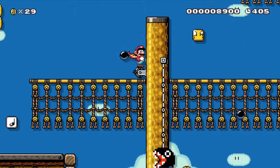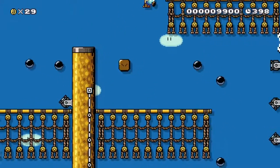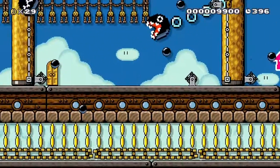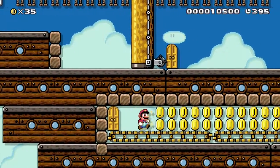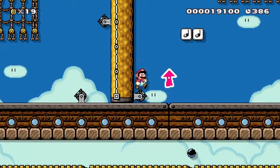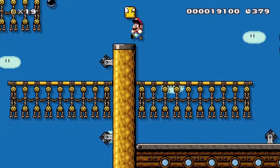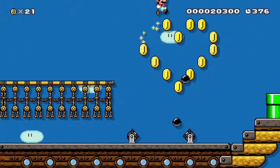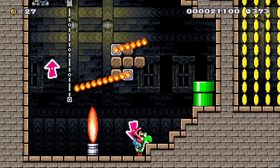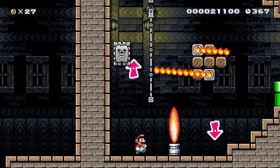Then we have Chain Chomps. This is a pretty good level, I have to say. Oh, I got hit. Just get a bunch of coins. Let's see what we get in here — just a mushroom. We got Yoshi now. Well we lost Yoshi — I forgot those Thwomps just kill them.